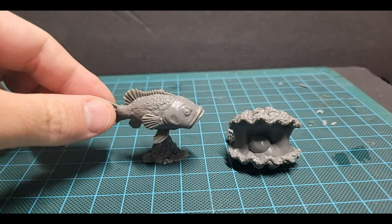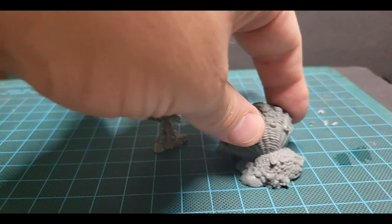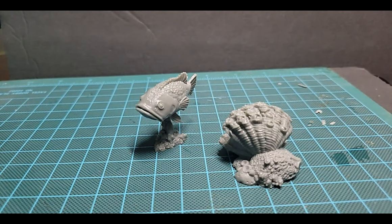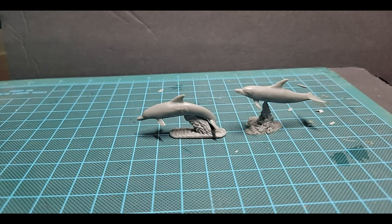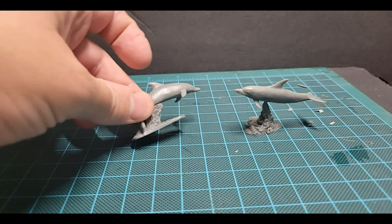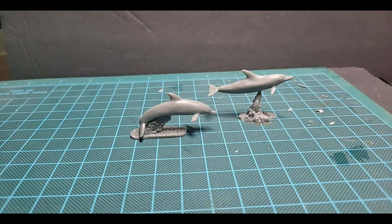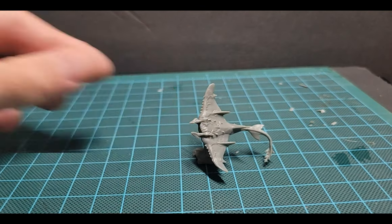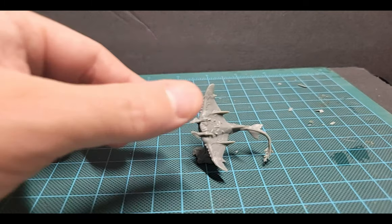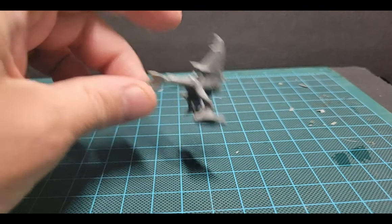Okay, now we have a grouper and a giant clam. We got a pair of dolphins — looks like one is jumping out of the water and the other is just swimming underneath. Here is the devil ray — another one that's actually kind of cool looking. I like this one a lot too. Looks like it's gliding over some coral.